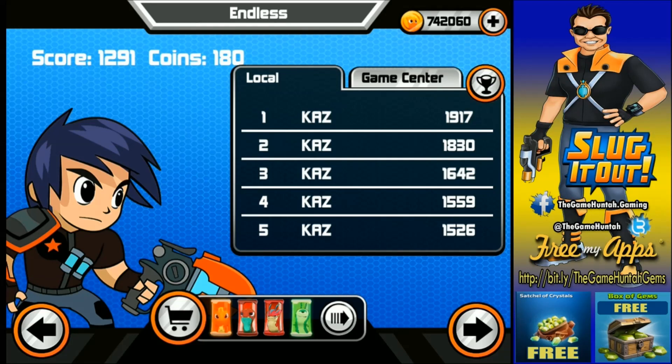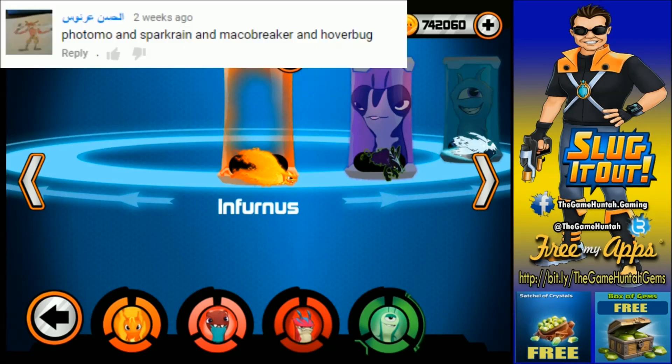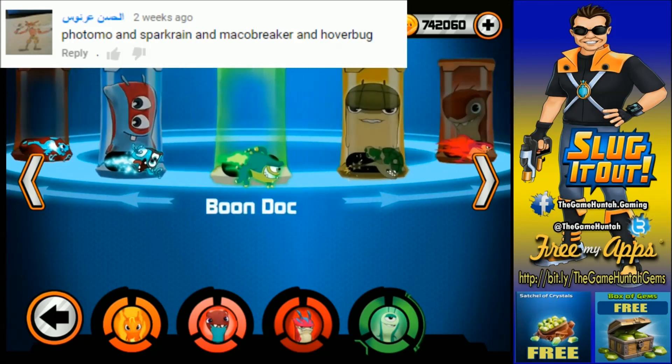Let me get everything set up for the next participant in this tournament. Alright, are we ready for participant number two? You are participant number two, and I'm really, really sorry but I don't want to mispronounce your name. You want me to use Photomo, Spark Ring, Macro Breaker, and Hoverbug. Alright, so let's get into this.